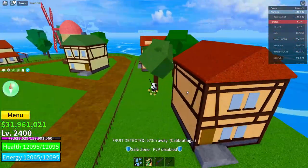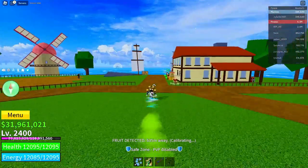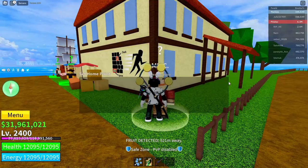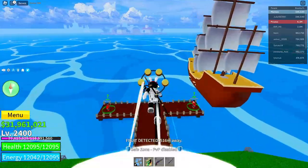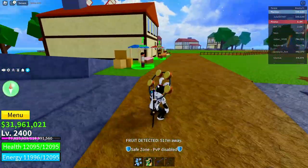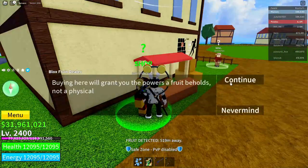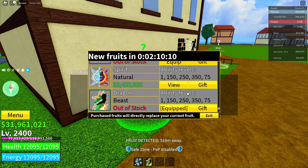After that, go over to the set home point guy and interact with him again. Now wait until the Blox Fruits dealer's shop refreshes, and when it refreshes you'll get all the fruits permanently in Blox Fruits. That's it — see you guys in my next video, bye!